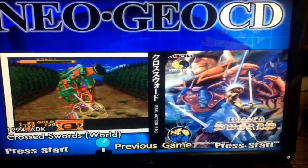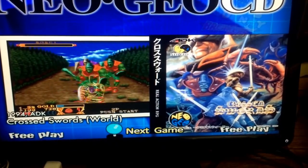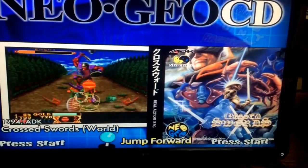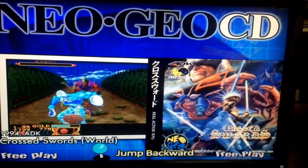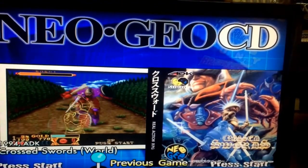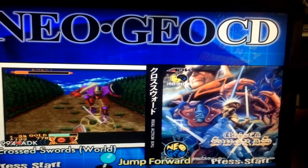Let me just see what the games and quantities are here. For MVS, there are approximately 268 games. The Neo Geo CD has 92 and the Pocket Color has 40 different games.